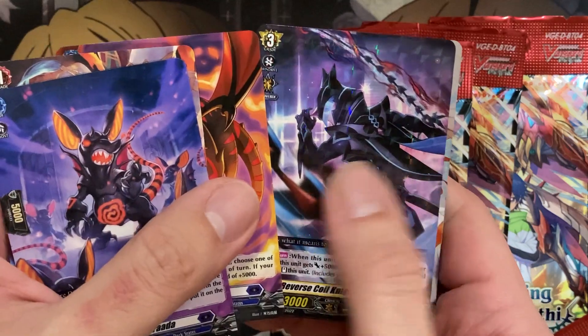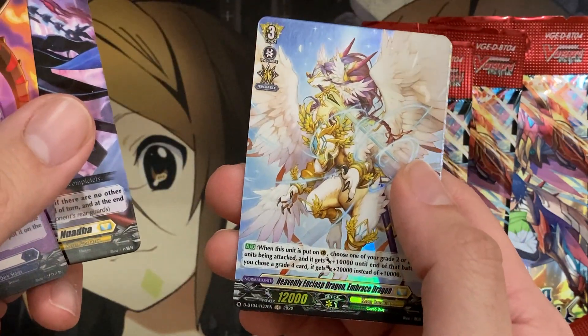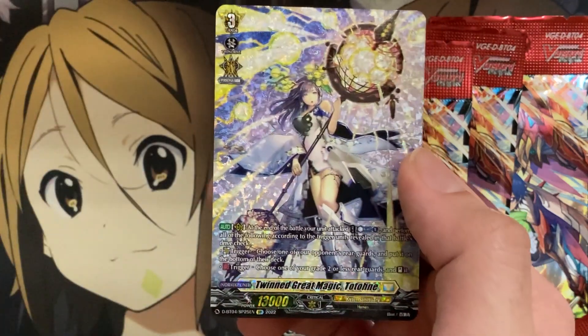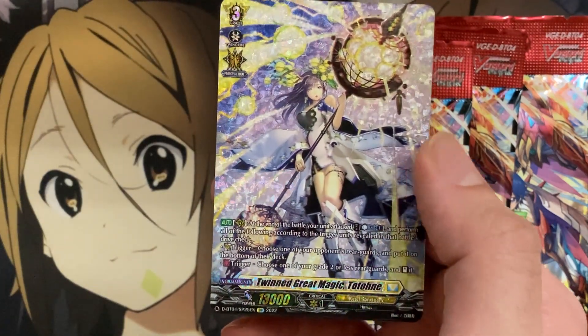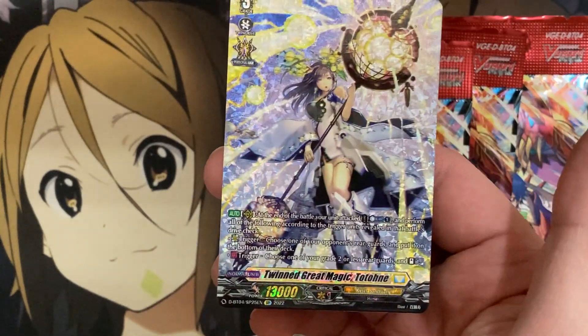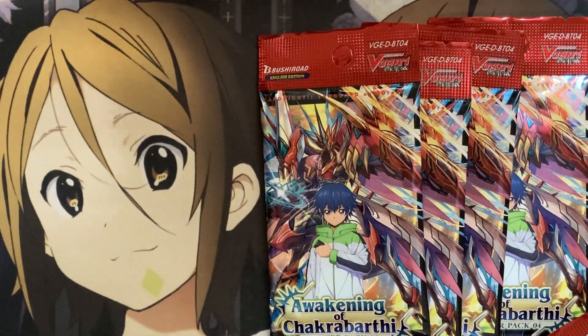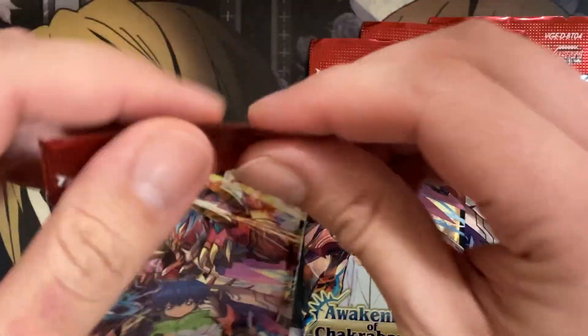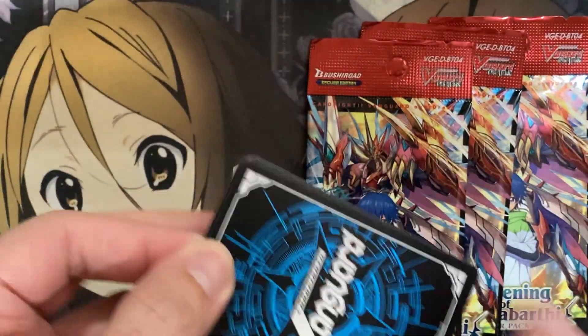We have Reverse Coil Knight, Heavenly Enclapsed Dragon, and Embrace Dragon for our hollow. Our SP is Twin Great Magic Totone — the card for Hexa Orb. Awesome. You can see more of the art, just like with all the SPs. Not bad at all. I don't think that one card takes up an SP spot, so I should still have two more SPs to pull.